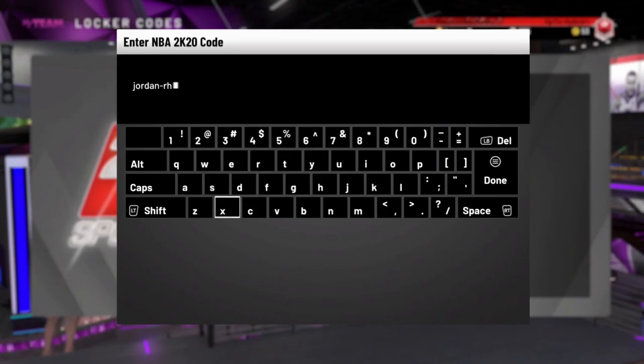Just look at the screen, I'm gonna put the code up right now and type it in at the same time. I don't know if it's gonna be guaranteed — on MyTeam Twitter it says a chance at a Michael Jordan, so hopefully we can get him right now for you guys, and I'll go over his stats and everything. Man, I'm praying I get this card, because just some more content for you guys, more interesting.